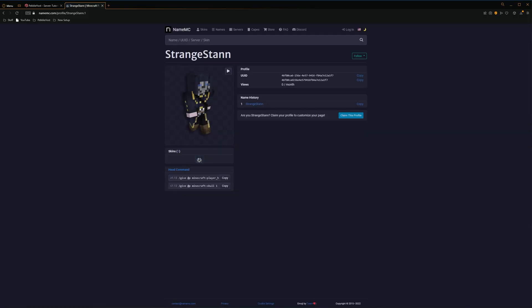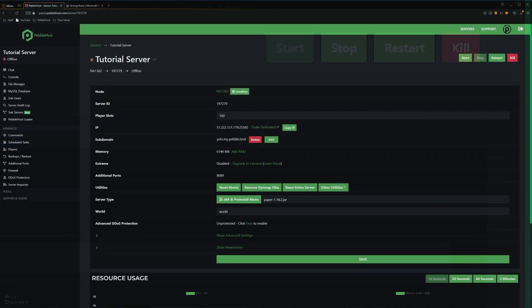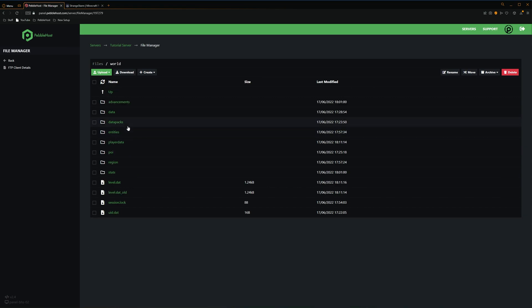Then we're going to go back to Pebblehost. We're then going to stop our server, and this is to prevent any corruption. Now our server has stopped. We're going to go to the left and then to the file manager. Once we're in here, we're going to want to go to our world folder. The folder will be named the same as your world's name, so mine is simply just world. So we'll go into that, and then we find playerdata.